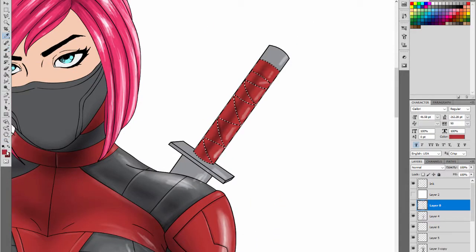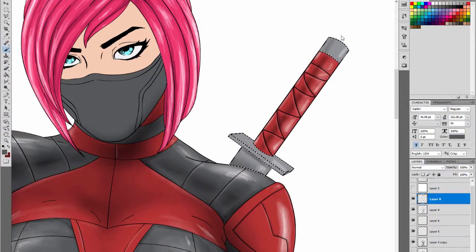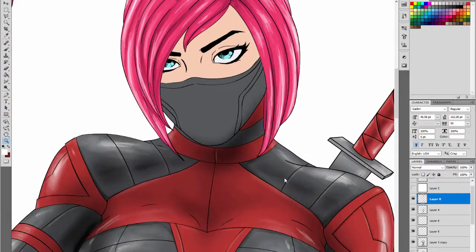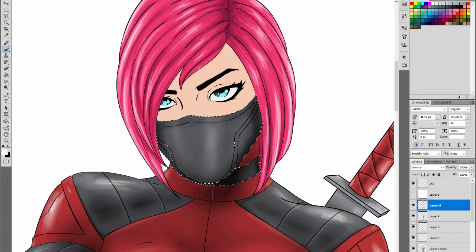Make that wrapping a little bit more convincing on the sword, do some shading there. I actually faded out the reflections on her hair so they didn't look too plastic-y. I kind of went over this mask a few times before I liked the shading on it — just kind of battling with it a bit.